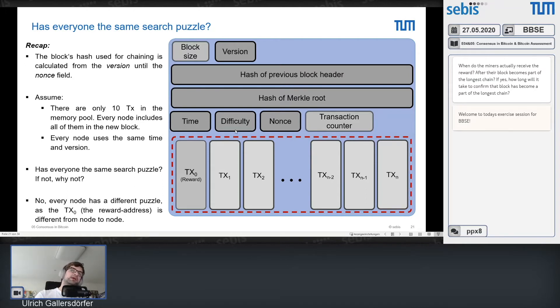The difficulty is not really changeable — it's constantly recalculated every 2016 blocks, and once recalculated it's fixed for those 14 days. If you changed it, other miners would recognize that you made it easier for yourself and reject the block. So you cannot really change the difficulty.